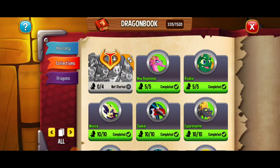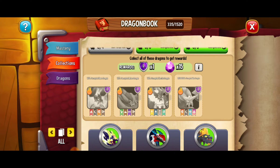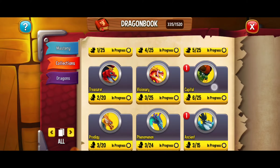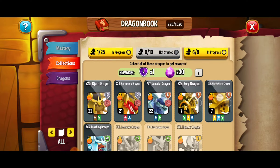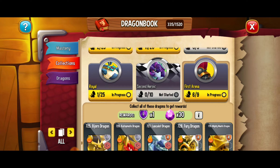There are also a couple of collections which have skilled dragons. Here's the corrupted clan — these were difficult to get, and all of the corrupted clan dragons are skilled dragons. Another collection is the first arena collection: if we scroll to it we'll see there's an entire collection of skilled dragons that you get from completing those arenas.